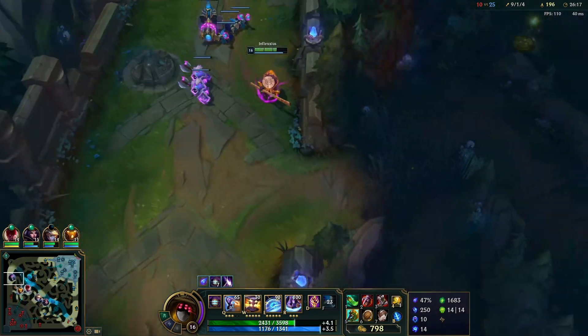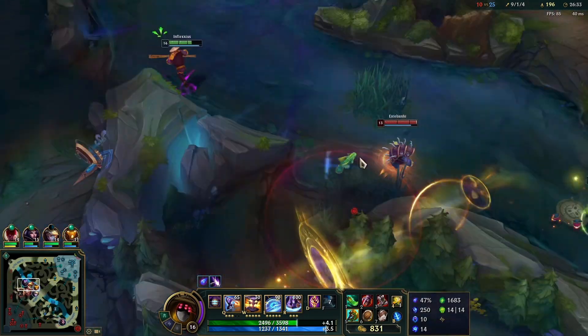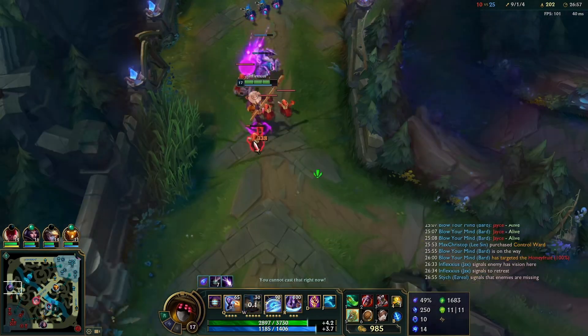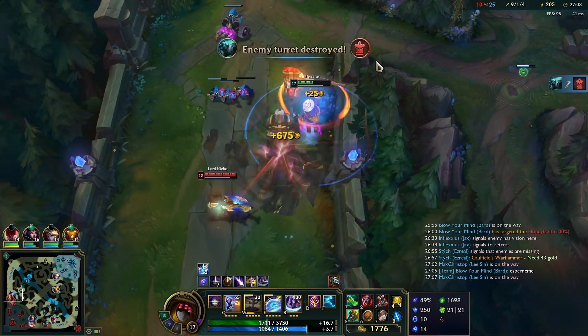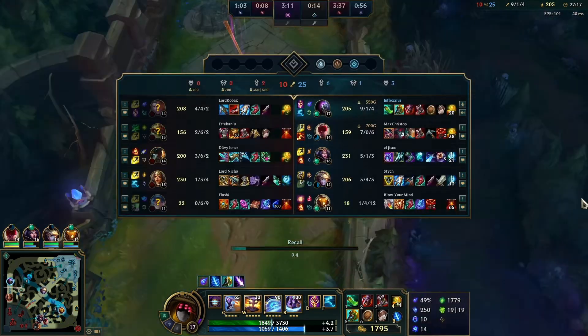I'm looking for a play but there's a fight going on and I don't want to take it because LeBlanc is bot side — I don't want to fight a 4v5 if it's not necessary. So I shove the wave again and look for the tower. Sivir is beating on me but she's not as scary as Gangplank, so I just tank her, take the tower, and leave.